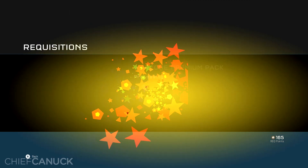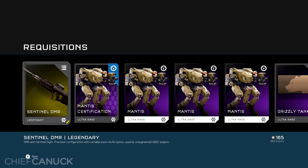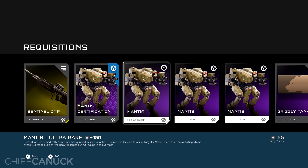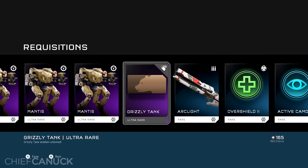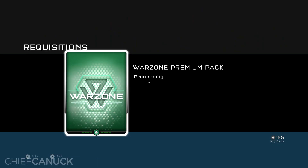And hopefully I got something good? Oh! Legendary! My first legendary DMR, my first legendary loadout weapon — Sentinel DMR, awesome. Finally, a Mantis Certification. I've only ever used Mantis once. And we have a Grizzly Tank Emblem. That's awesome, that's a great shoutout to the Grizzly Tank there. And we'll take a look at that in a moment.